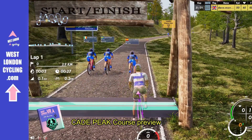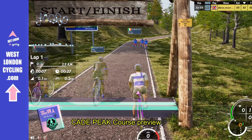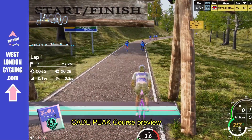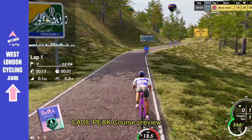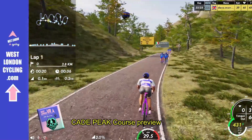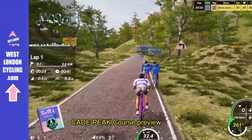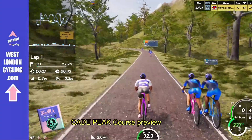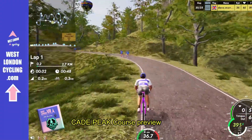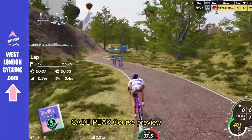Here we go — this is a preview of the Cade Peak course, which has some wonderful obstacles on it. In the top left of the screen you'll see a map with lots of dots on it, with a yellow dot — everybody else is blue. Just below that is a profile, and you'll see our yellow dot moving along it. There's a hill about two thirds of the way through where most of the obstacles are, and that's where steering becomes important.